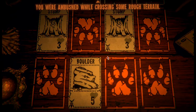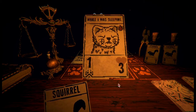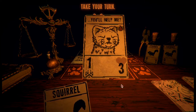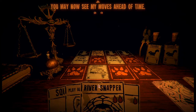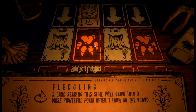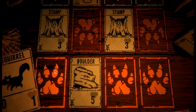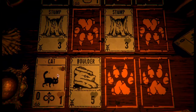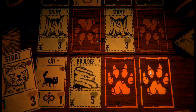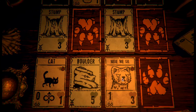You were ambushed while crossing some rough terrain. You sacrificed me while I was asleep - it was the right play. You may now see my moves ahead of time. Cool - future sight. Wolf cub rose into a more powerful form after one turn on the board. Let's kind of get rid of him early. I want to do that. Yes.